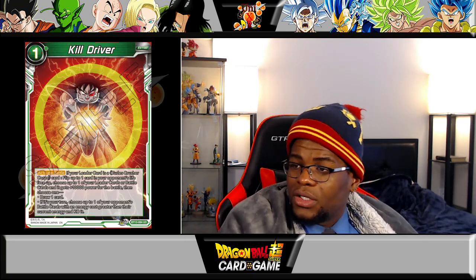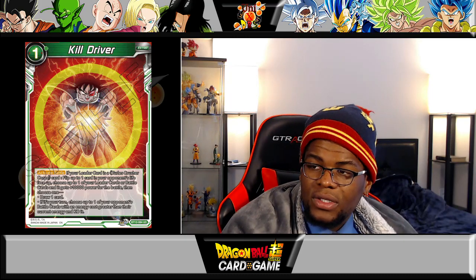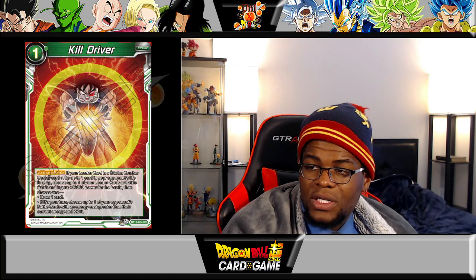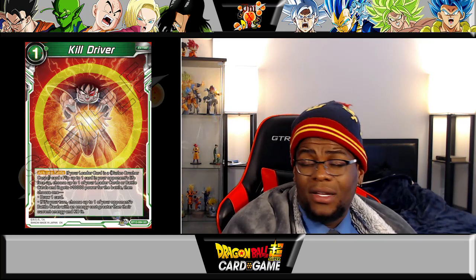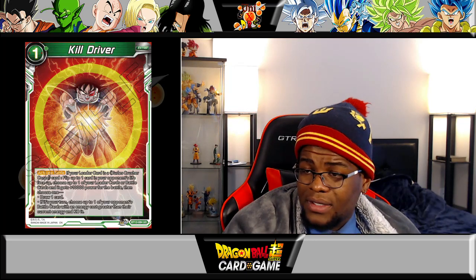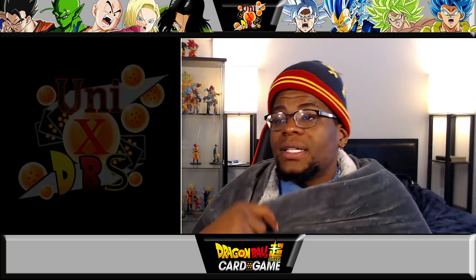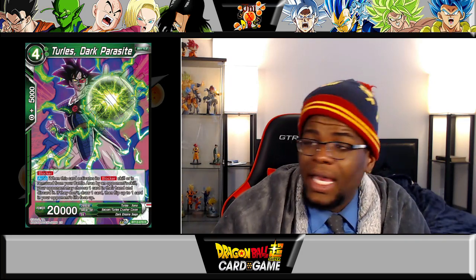Now you've got Kill Driver — activate battle: if your leader card is a Turtless Crusher Core card, flip up to one card in your opponent's life face up, then choose your leader card or battle card and it gains 10,000 power for the turn, then choose one: draw a card, or if it's your turn choose up to one of your opponent's battle cards with an energy cost greater than their current energy and KO it. This is a whole lot of text on a one drop — it's actually a very solid card for the deck. You can flip a life, gain 10k, and draw a card or KO something. Very versatile.